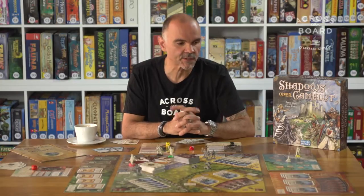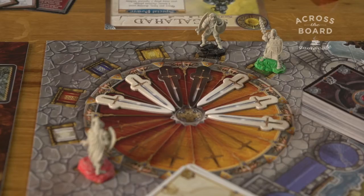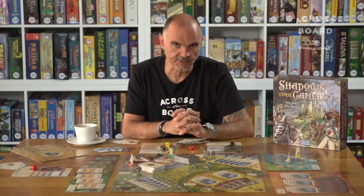If evil wins the quests, it gets different kinds of bonuses — most commonly black swords. If the white side wins the quest, it also gets swords, most commonly white swords, or other kinds of bonuses good for the good side.